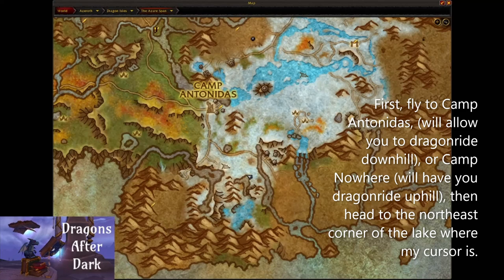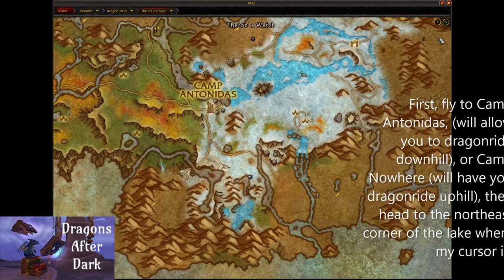The first thing you're going to want to do is fly to Camp Antonidas — it is the closest flight point aside from Camp Nowhere. The difference is I believe Camp Antonidas will have a downward slope, which makes the dragon riding a little easier, as opposed to Camp Nowhere where you will be flying uphill.